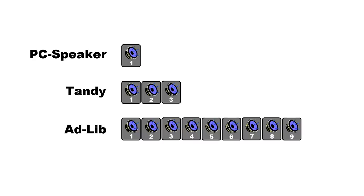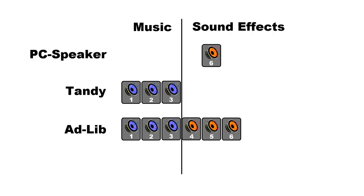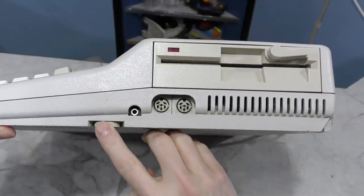My job on the Planet X3 development team was not only to compose a soundtrack that would fit with the game, but would also work with the sound hardware given. There were quite a few challenges involved. We had three different sound devices: the PC speaker, the Tandy 3-voice system, and the Adlib. We figured we could simulate three voices on the PC speaker by arpeggiating them — alternating back and forth very quickly to give the illusion of more than one voice. We decided to use the first three voices of the Adlib card as well, so all three systems would play more or less the same three-track music.